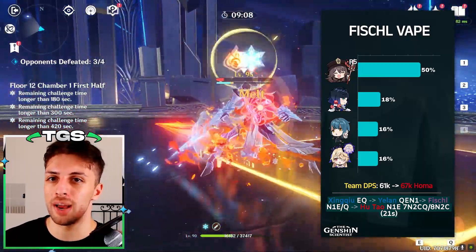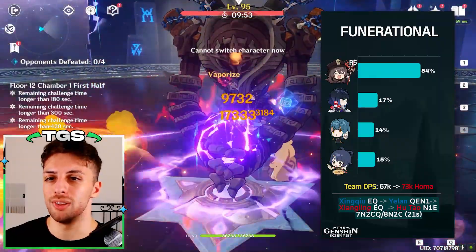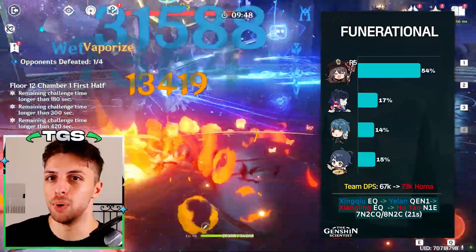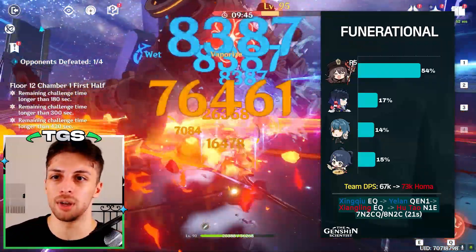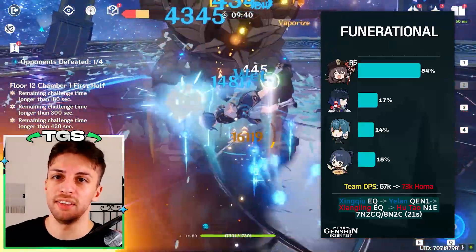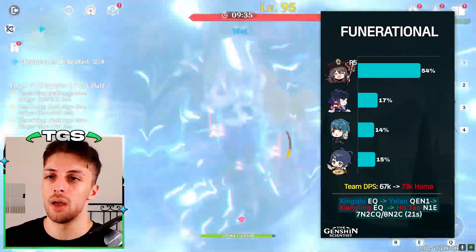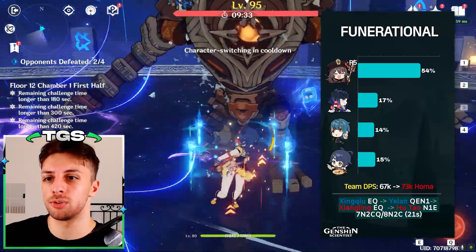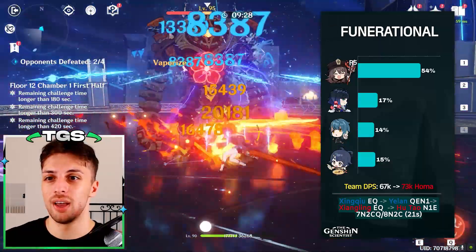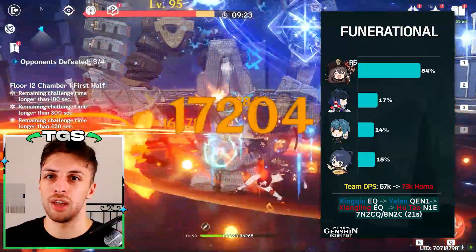A team that gets a lot of attention but that I don't like that much anymore is the Funerational team with Xiangling. The idea is using two high frequency vaporize units to vape most of the pyro procs on the team by abusing the huge hydro application you have with Yelan and Xingqiu, and the result is that you have a team whose damage ceiling is theoretically higher than most other Hu Tao teams. But the issue is that Xiangling has very high energy requirements, which makes the team unnecessarily inconsistent.